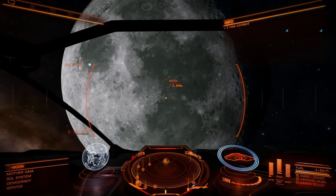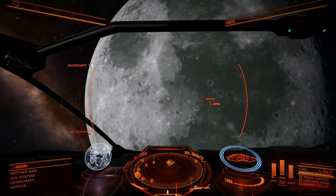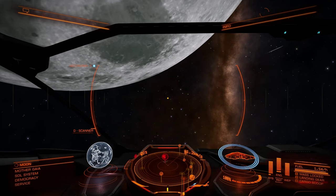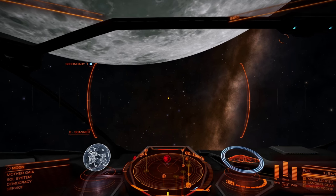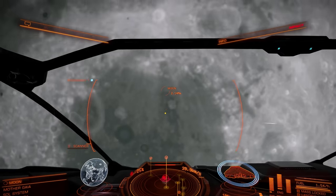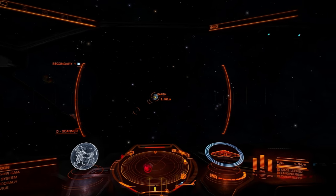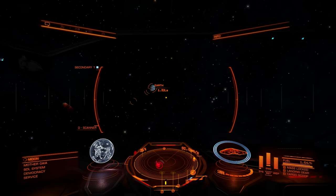Where does it start getting fuzzy? Around here — right around there it's getting a little fuzzy, yeah, around the edge. Let me slow down as much as possible and head right to it. It suddenly does get very fuzzy. But up to a certain point it was definitely looking all right. I guess because we're not landing on it they didn't expect us to get very close.